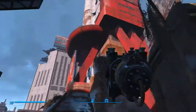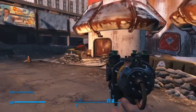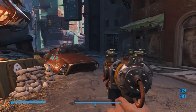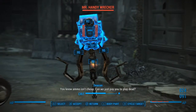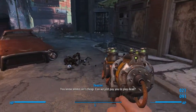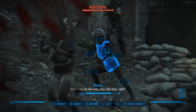Alright, here's the Mass Fusion building. If you remember from the Freedom Trail video, we came over here and killed some gunners right in front of it. So now we've got to bust off in here. I heard somebody though — they ain't after us, are they? Oh shit! Mr. Handy Wrecker, huh? Get out of here, chump. You got some friends. Oh shit! Got a bunch of Rust Devils!